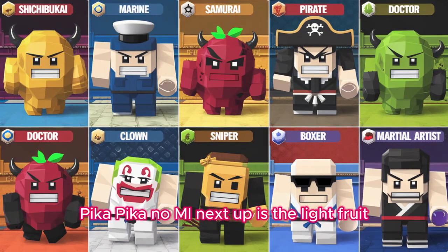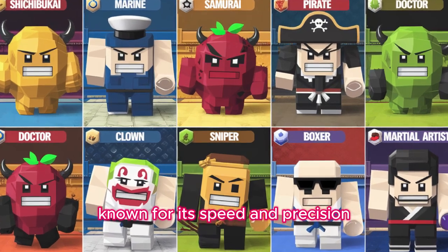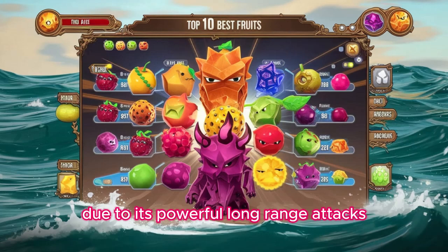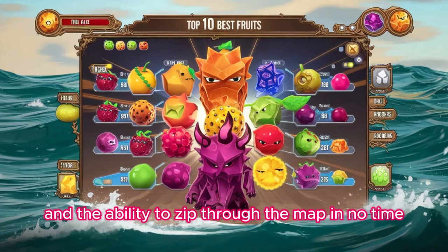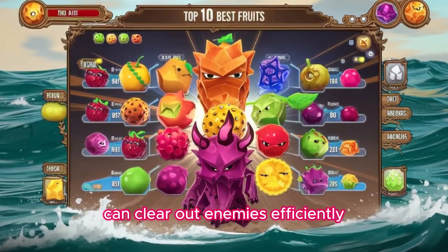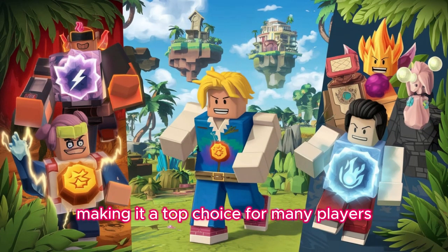Fruit 9: Light Fruit, Pika Pika no Mi. Next up is the Light Fruit. Known for its speed and precision, the Light Fruit is one of the best for grinding due to its powerful long-range attacks and the ability to zip through the map in no time. Its Lightbeam and Barrage moves can clear out enemies efficiently, making it a top choice for many players.